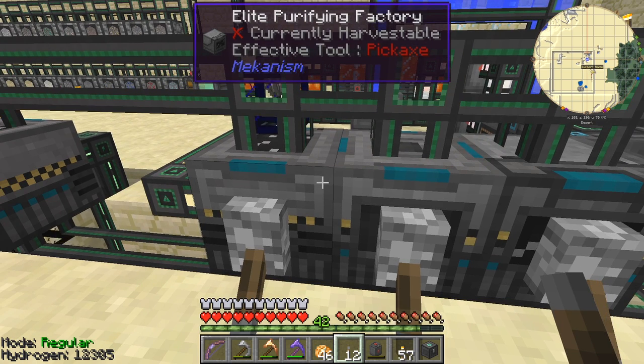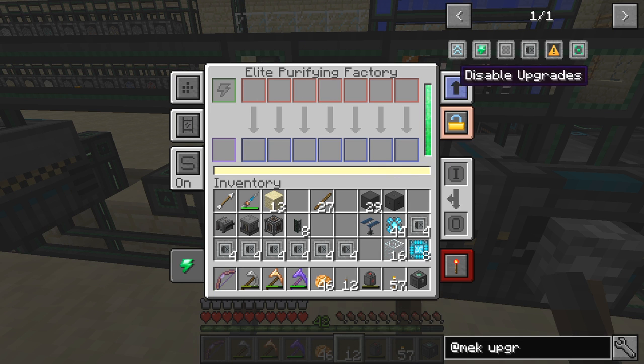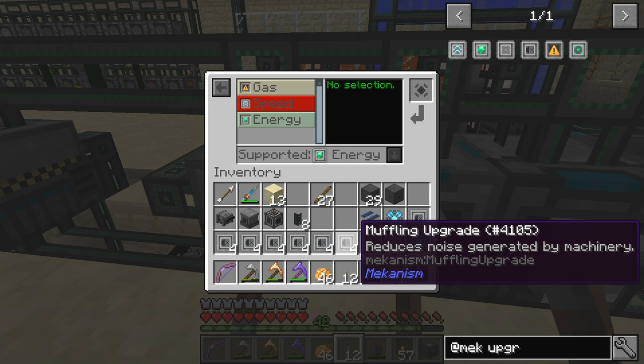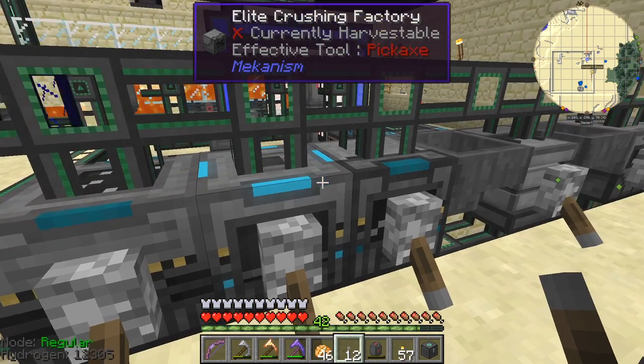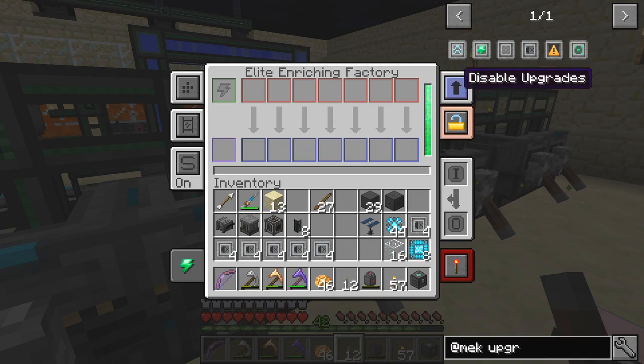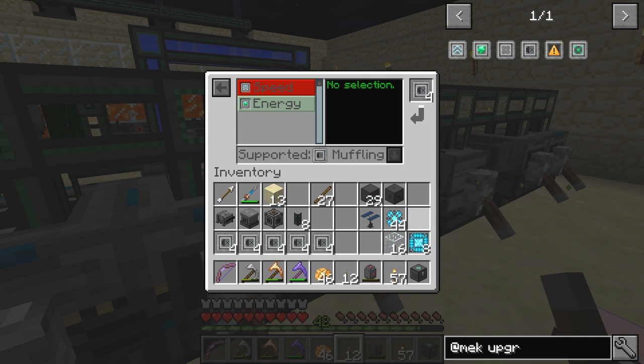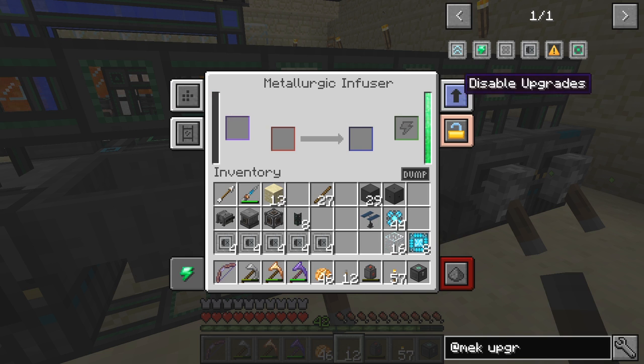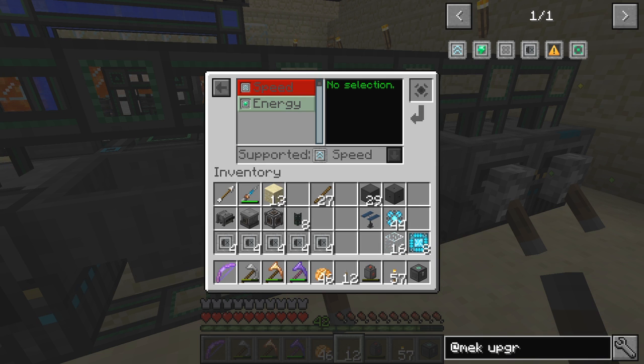Next machines — muffling upgrades. Let's check we've got all the upgrades in here: gas that's fine, speed, muffling, and energy — that's a lot. Let's make sure it's got muffling in here. The next machine is the noisy one — that's a crusher — so we can get that in fairly fast. I don't think there are any other upgrades that can go in here, so this is now going to be fully upgraded.